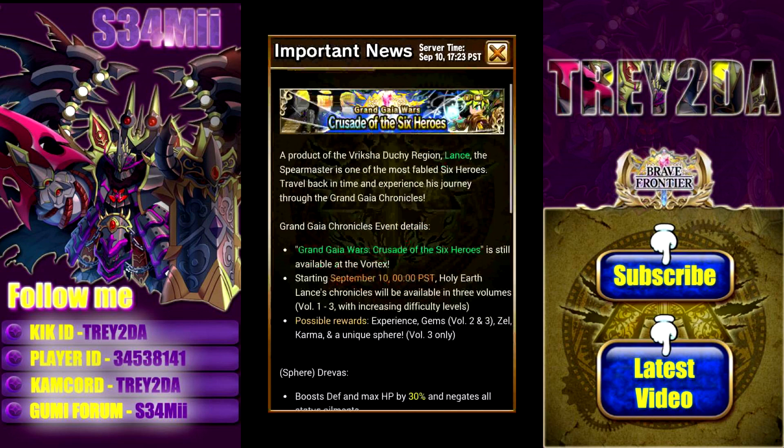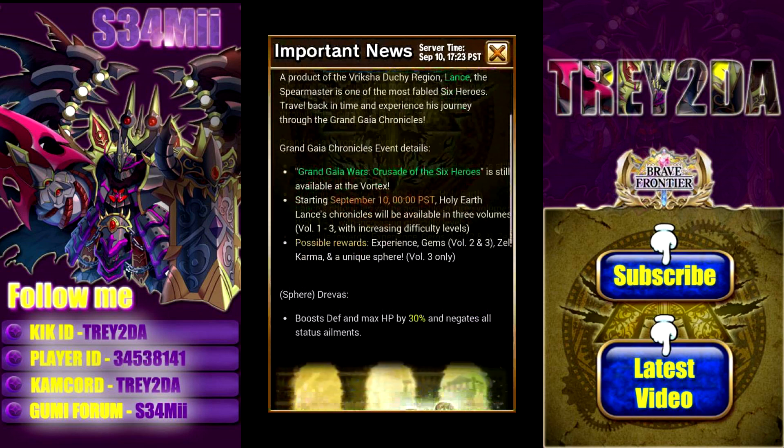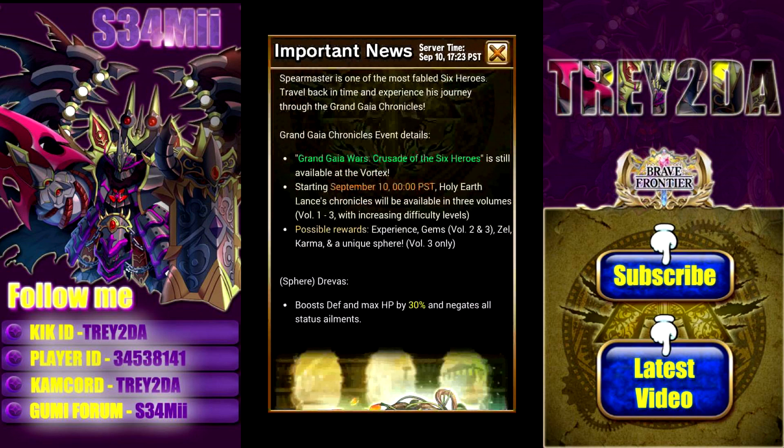Lance is now a part of the Crusade of the Six Heroes, so you still have the ability to fight Vargas if you haven't beat him yet. They just added Lance today, and he has three different volumes — three different sets of ballads you need to go through.